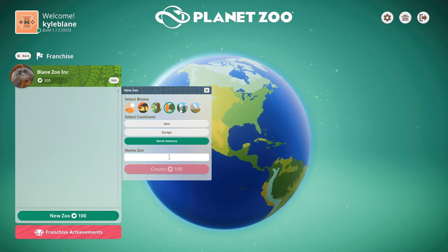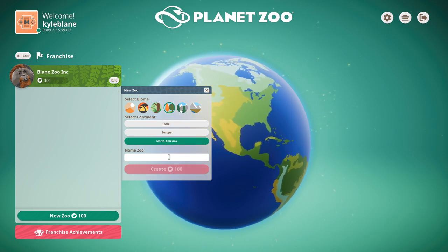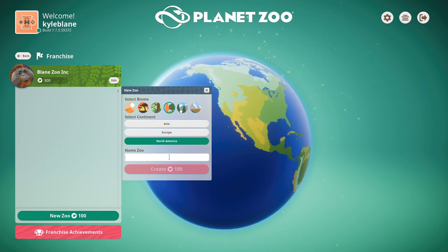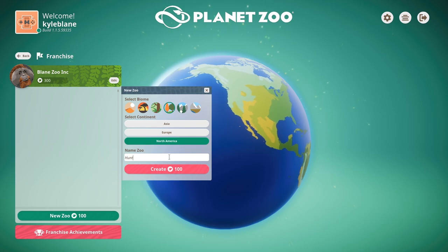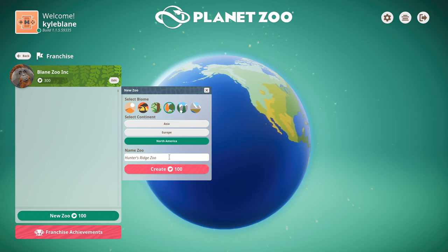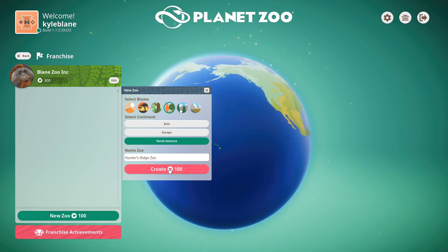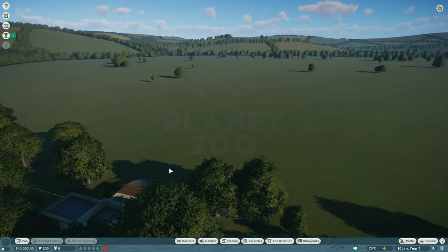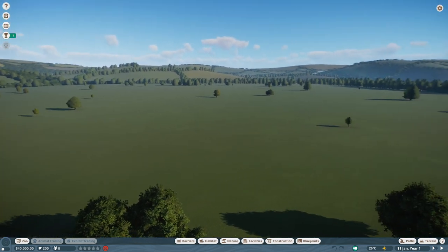We're going to name the zoo after my dog who just walked away — Hunter's Ridge Zoo. That cost nature points, which is what I'm calling them for now. Let me pause and get oriented with this big area we're starting with.